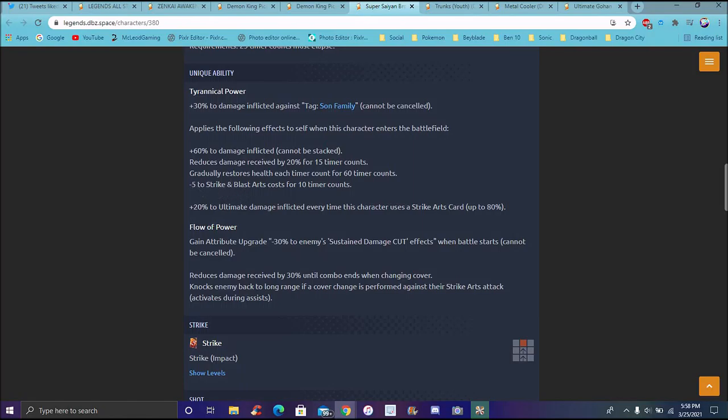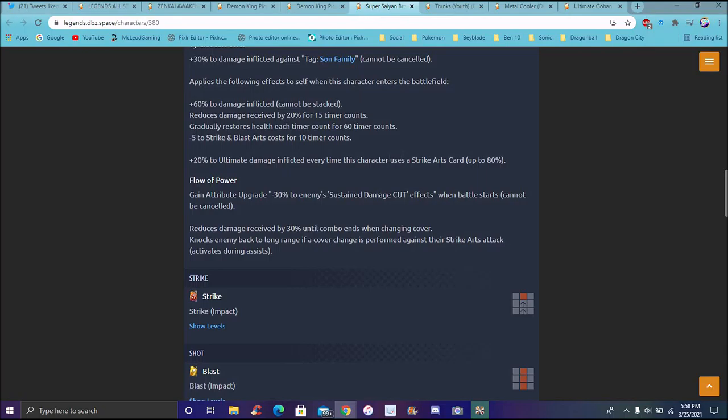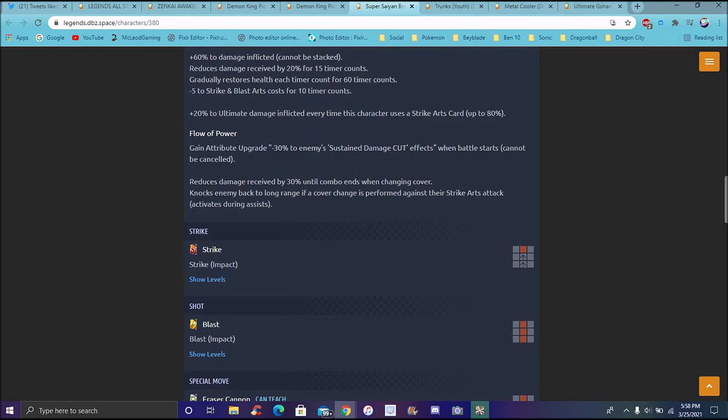He just protected himself more. Gohan was really just fighting him until the end. Minus 5% to strike and blast costs, 10% timer counts. 20% to ultimate damage inflicted every time the character uses a strike, up to 80% - so you can actually stack that. That's actually really good. He can rack up his damage. Gained attribute downgrade 30% to enemies, substitution count - cannot be canceled. Reduced damage by 30% until the combo ends when cover changing, so you can keep comboing until it ends.